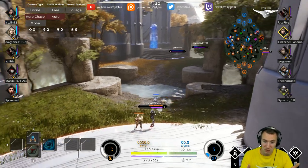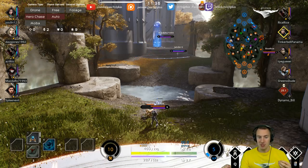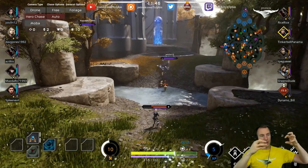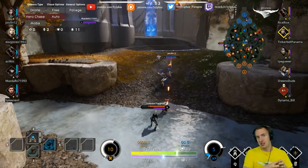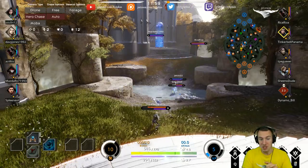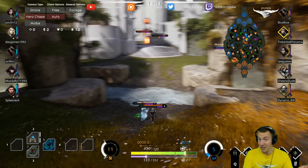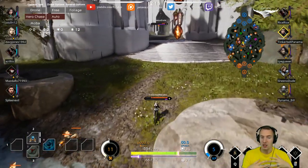So just freeze the lane. What that means is: let the enemy minions kill your minions so that wherever the minions meet, it's a stalemate — one side doesn't win against the other, it's a constant stalemate, and they always end up meeting at the same spot. Freezing the lane close by your tower so you can get your mana regen and health token going — just freeze it and play safe.